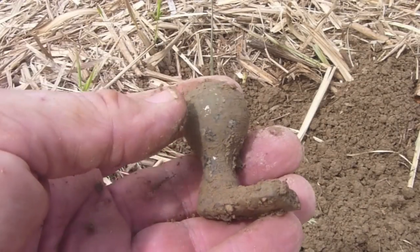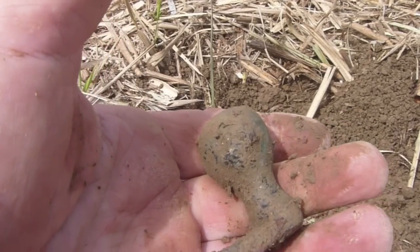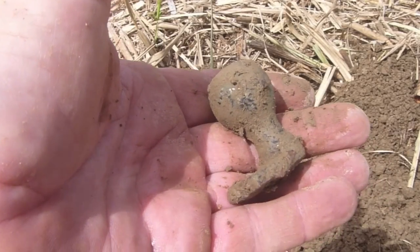Here's Colleen's item that she dug — I'm not really sure what it is. I thought it was like a towel rail, but it might be a ball joint or something off a tractor. We'll clean it up and have a look.